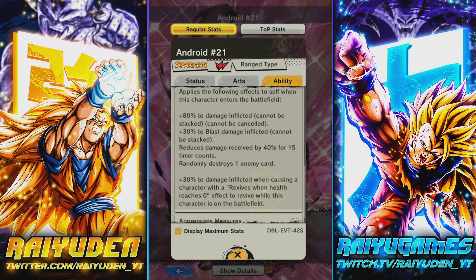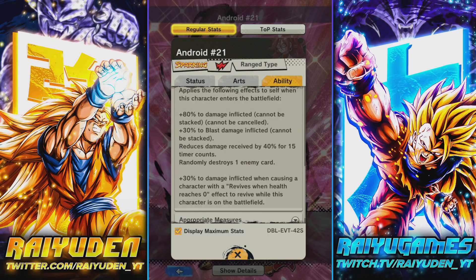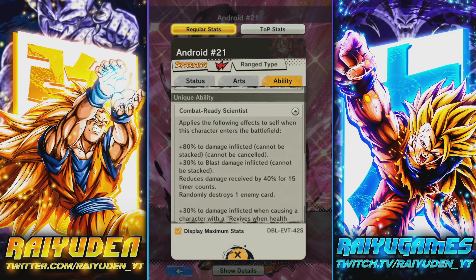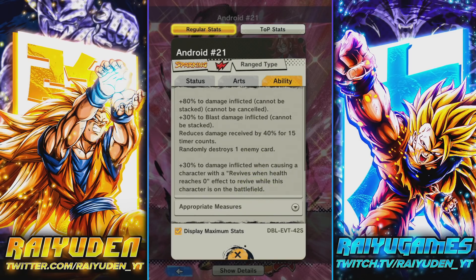First passive: applies the following effects to self when she enters the battlefield — 80% of damage inflicted, 30 to blast damage inflicted, reduced damage received by 40% for 15 timer counts. This is a free character with 40% reduced damage received — what is this? Randomly destroy one enemy card, plus 30% to damage inflicted when causing a character to use a revive. That anti-revive trigger is nice, even if it's just a damage buff. But why does she have such high damage inflicted buffs and Frieza doesn't? It doesn't make any sense.